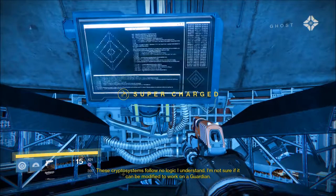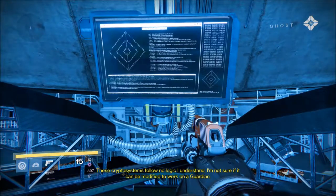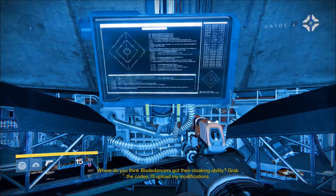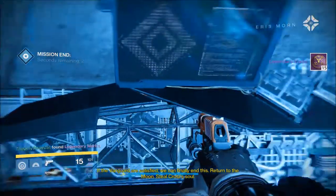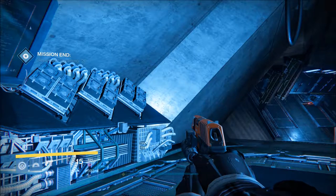[Ghost dialogue] 'These crypto systems follow no logic, I understand. I'm not sure if it can be modified to work on a Guardian.' [Cayde] 'Where do you think Blade Dancers got their cloaking ability? If the Vanguard is satisfied, we can finally end this. Return to the moon — steal Crotus.' Yeah, that's the next part of the quest that we will not be getting into.